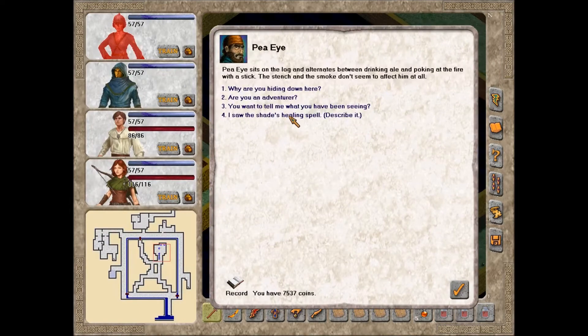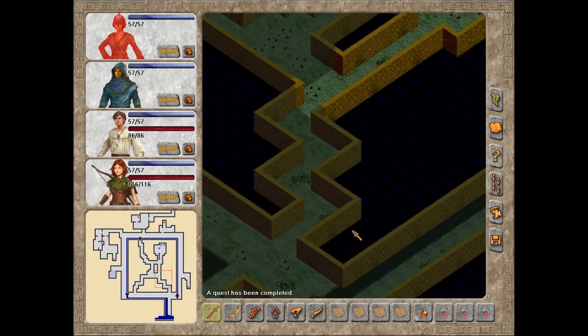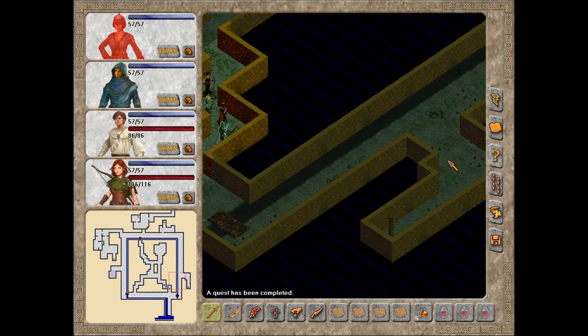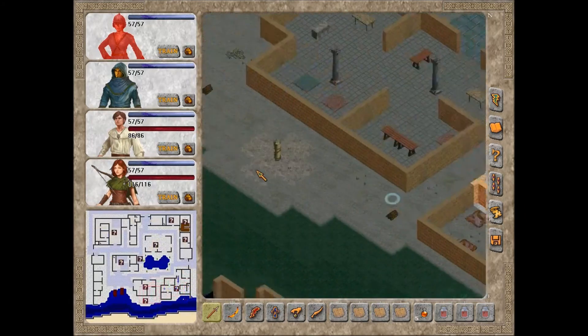No way we can defeat it now, especially with it able to heal itself like that. Back to P.I.: 'I saw the shade's healing spell.' He listens with great interest. 'That is unfamiliar but interesting. The next time a caravan passes through, I'll get a message to the Tower of Magi. I have a home in the ruined wall of old Koltra - you'll know it by the old rusty cart out front. Tap the door fifteen times fast; inside is a chest. Help yourself.' And I once again forgot that we have a quest to turn in to Alice.